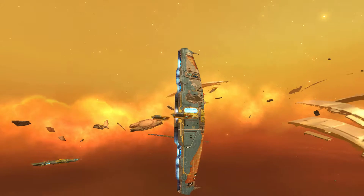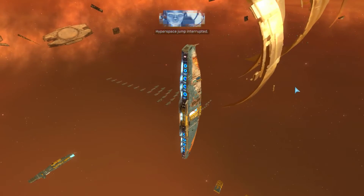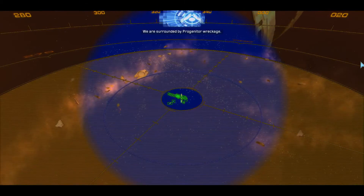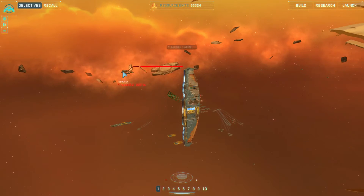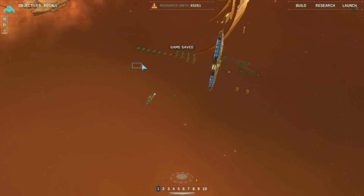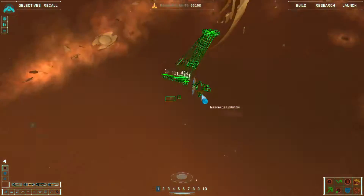Hi, this is tela 16 and this is another video of the campaign of Homeworld 2 Remastered. This is mission 7. We're pretty much surrounded by stuff which can kill our ship, which is not practical at all, so we'll try to deal with that as soon as possible.